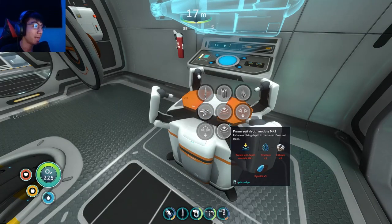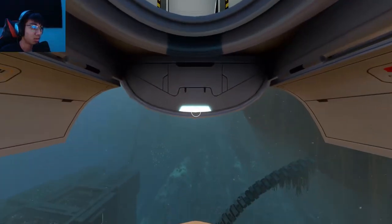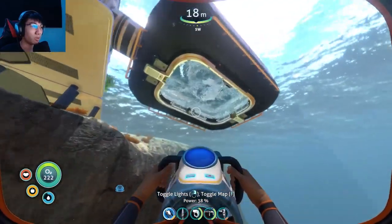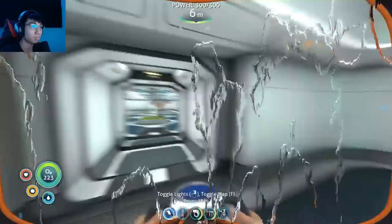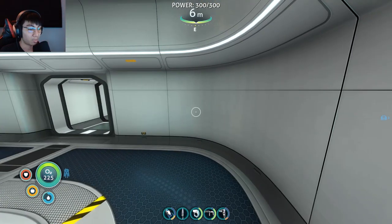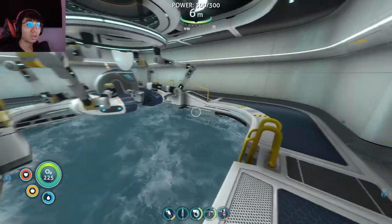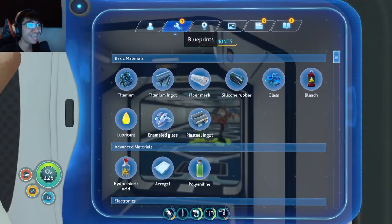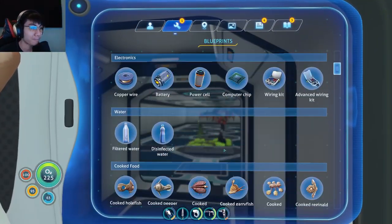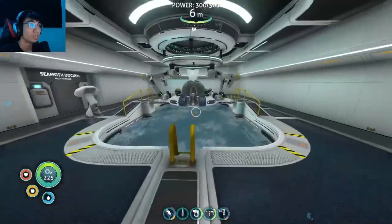Prawn Suit MK2 - we need the MK1 first in order to make that. The MK1 requires two ruby, nickel ore, and a plasteel ingot. Where can nickel ore be found? I'm going to look it up. It's usually found in the Lost River. You want us to go into the Lost River? Can my thing even go that deep? I don't even know if it can. Maybe - we'll see.